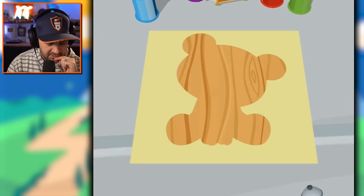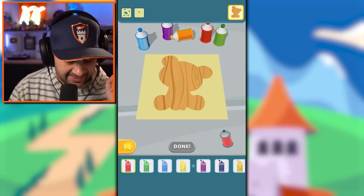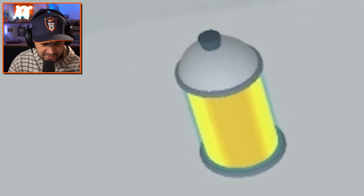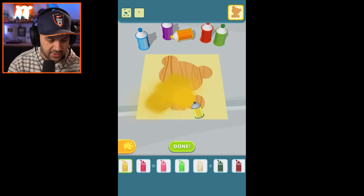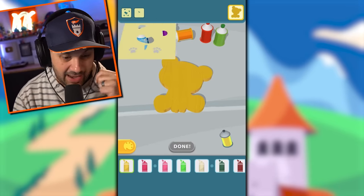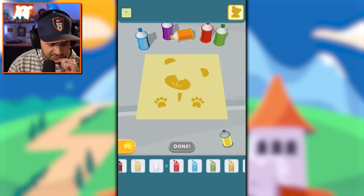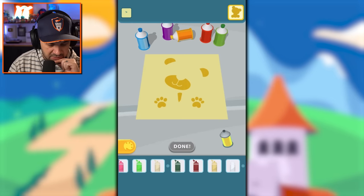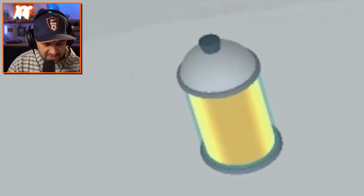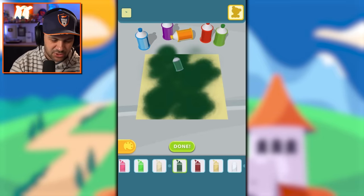So this is a tiger — base color would be either orange or black. I don't really have a great orange; this is the closest thing I have, it seems more yellow than orange, but let's roll with it. These portions should be a dark color so they stick out. Maybe black, or almost like a dark green. Let's go with dark green — this should work.